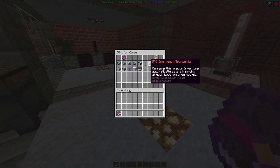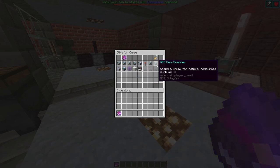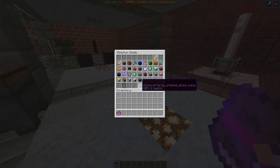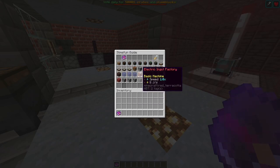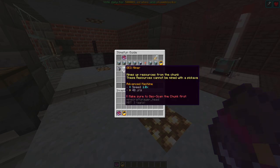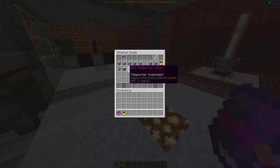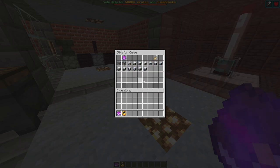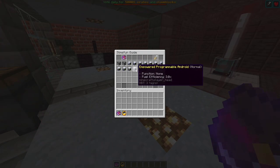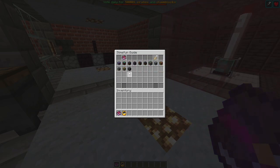You can scan a chunk with a portable geo scanner to find oil. There's also an oil pump and geo miner — those resources can be mined with a pickaxe. And as you can see, there are programmable androids you can set up for mining, farming, woodcutting, fishing, slaughtering — all that good stuff.